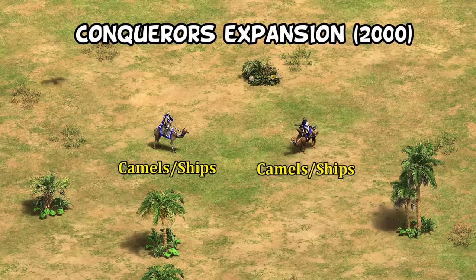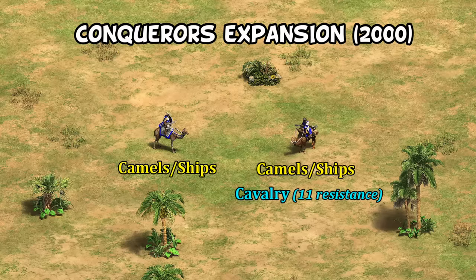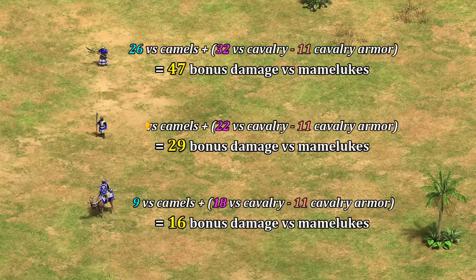Now, unlike camels which made the full switch — becoming purely in the camel/ship class instead of cavalry — Mamelukes gained camel armor but also kept cavalry armor, with a little extra resistance to anti-cavalry units. The net effect of that decision is they took all anti-camel damage but also a little extra from things very good against cavalry, like pikemen, halberdier, and the heavy camel. Though anything doing less than plus 11 to cavalry, like eagle warriors for example, would have their bonus negated.